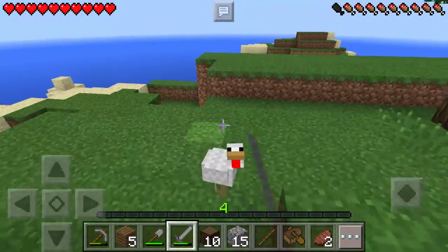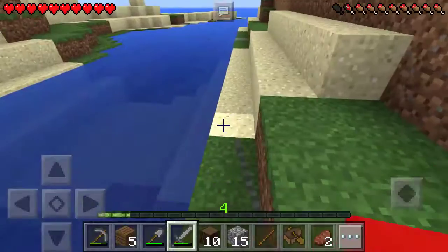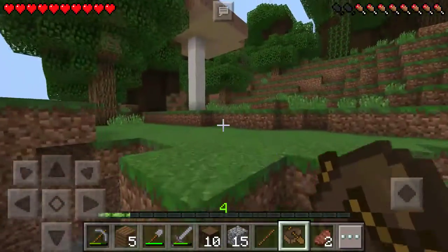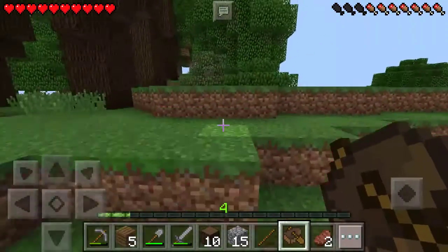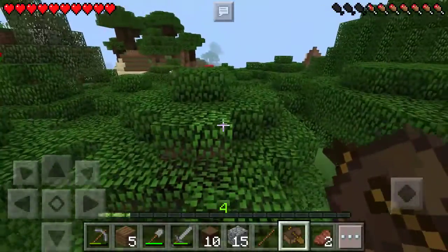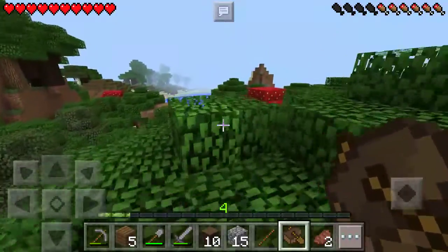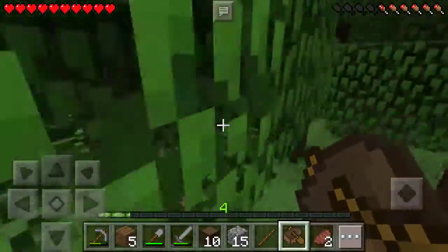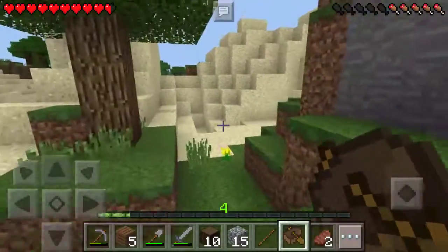I'm going to kill some animals and then we'll find a spot to build our house. I don't know if I like this island because it's kind of — I just don't really like the shape of it, so I'm thinking we may go boating and try to find another island. Actually, it looks like it's a massive land. But I still don't really like this terrain because it's all just trees everywhere and you can't really see anything. I'm not entirely sure what I'm going to do, but I'll look around and try to find a spot for our house.